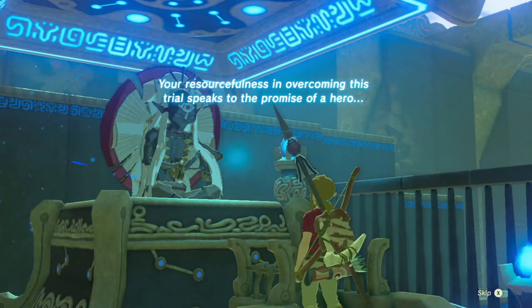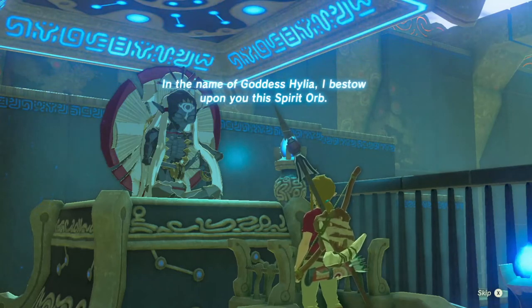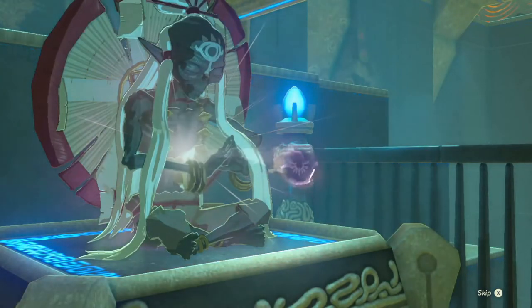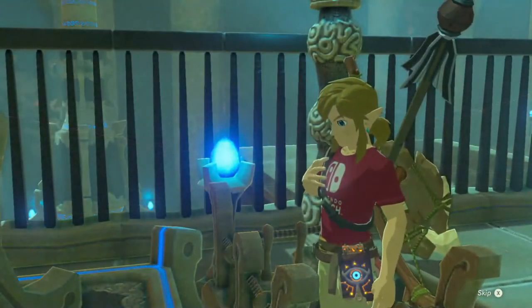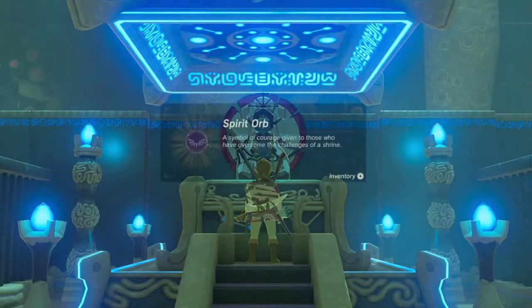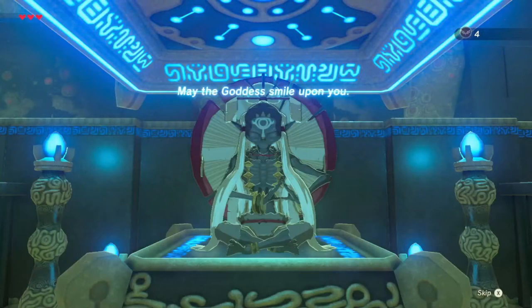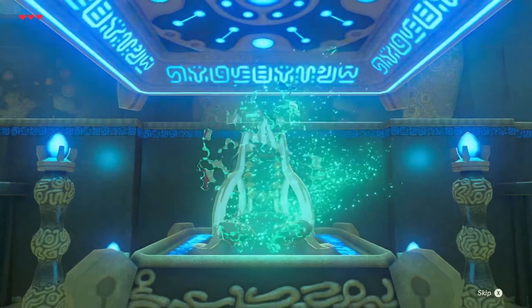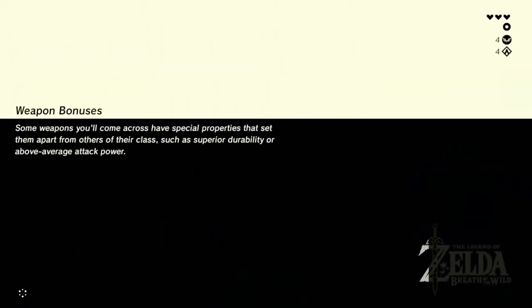The trial speaks to the promise of a hero - cool. In the name of goddess Hylia, I bestow upon you this spirit orb. I do kind of miss Hyrule having people - not a big fan of this massive wasteland. Yay, a spirit orb and we're rocking our Switch gear. May the goddess smile upon you. Oh, you've dissolved. Sucks to be you, bro. It yeets me back up to the top - forgot about that.